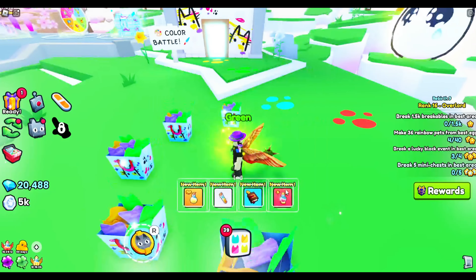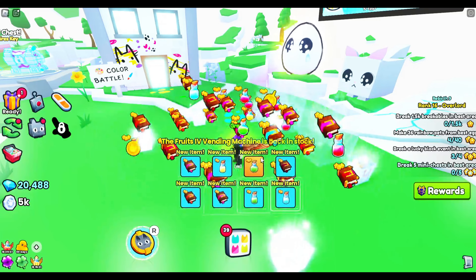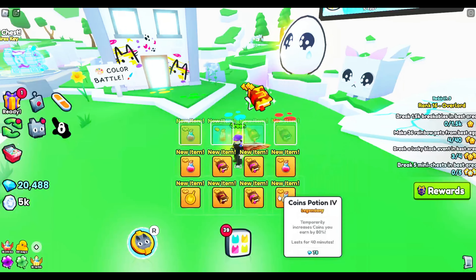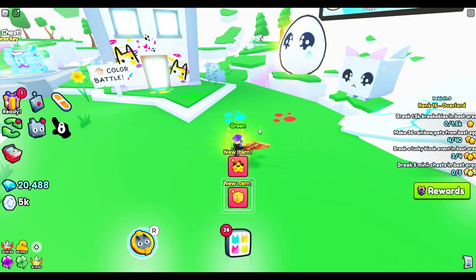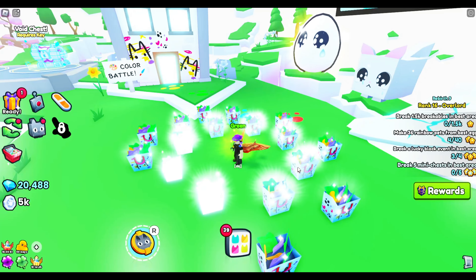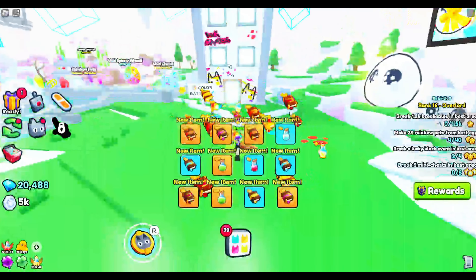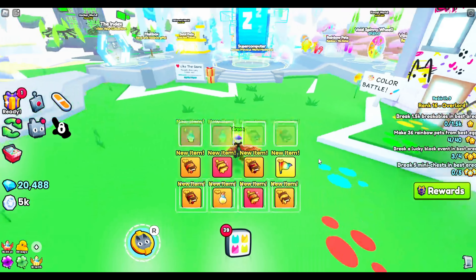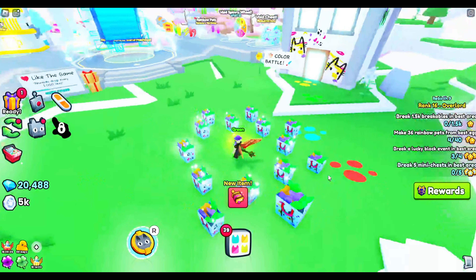Nothing awesome — I'm going to go ahead and go to the void world. Here we are back in the void world. We have currently 504 left. We also got some buckets of paint, so we might transfer those into some gifts. I opened a bunch of the other ones — not the graffiti gifts — but the chance of getting a huge is like 1 in 6,000 in that gift, so it's pretty bad. Let's keep opening these gifts; hopefully we can get some good stuff. Getting a bunch of tier 6 potions though — that is really nice.